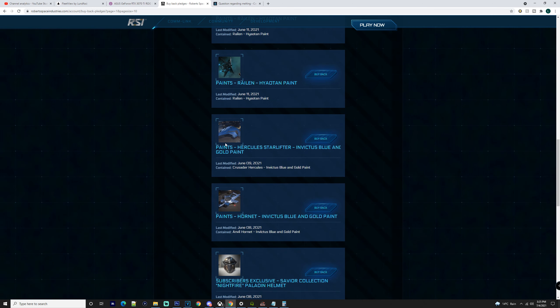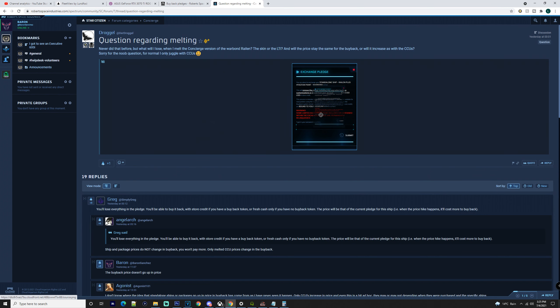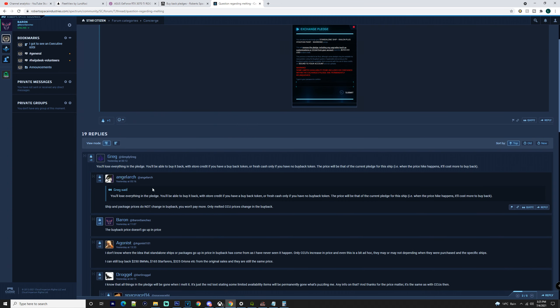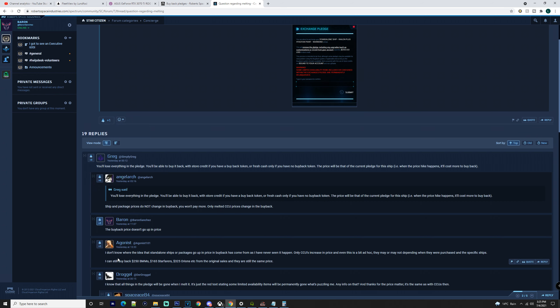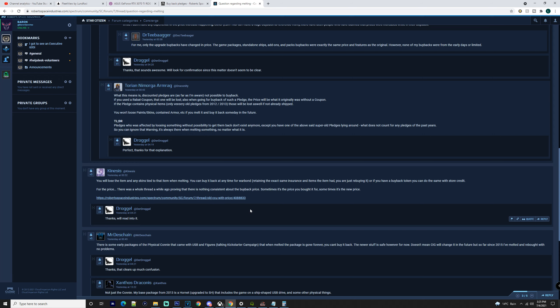In retrospect, it is a good choice to put stuff in your buybacks. A lot of people in this topic confirm: ships and packages do not change in your buyback — you won't pay more. Only melted CCU prices change in the buyback. So this person can still buy a $250 Merchantman, a $165 Star Farer, and a $325 Orion at their original prices. That's why I say to do this — if you have the original prices on ships like the Reylan and Scorpius and melt them, you're obviously going to save a lot of money for a CCU chain.